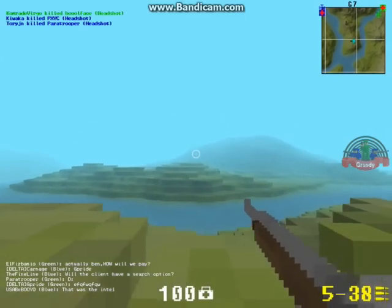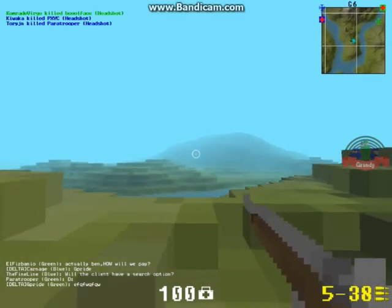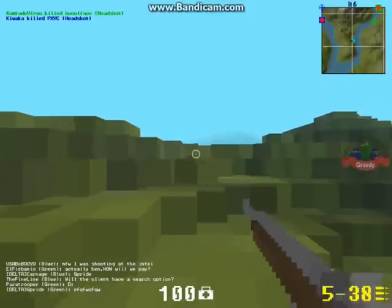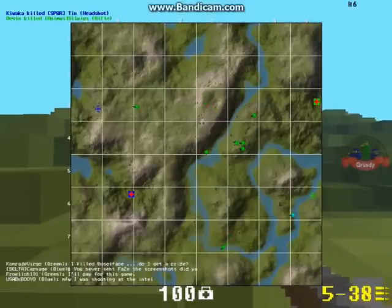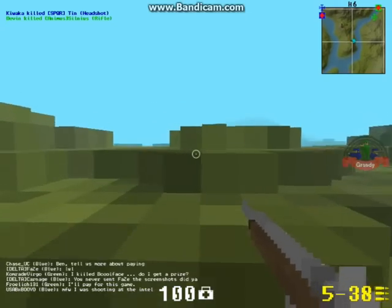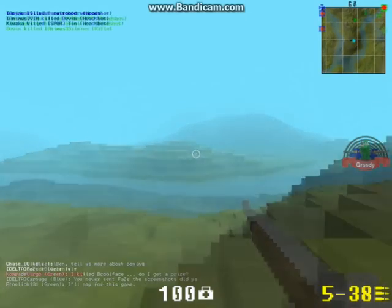Next thing — top right, just above the map, you'll notice a coordinate indicator. This is very useful actually when playing with friends, because you no longer have to scan your eyes up and down the map to know where you are; you can just pull it out.